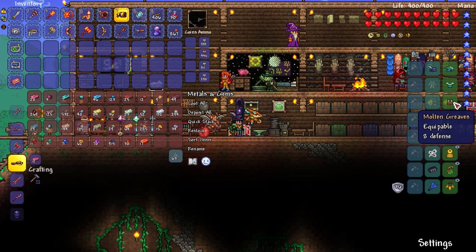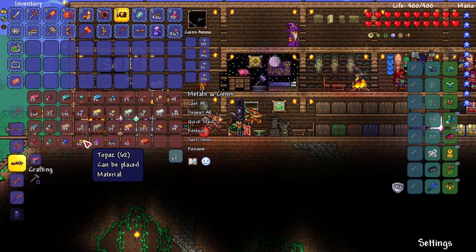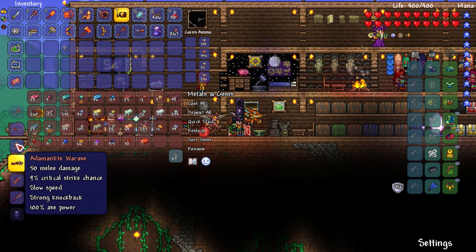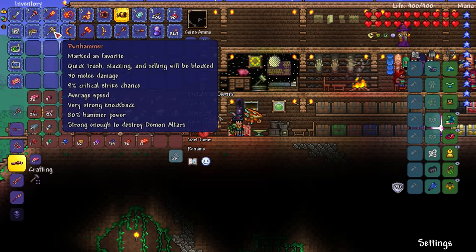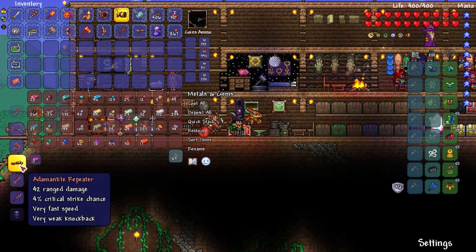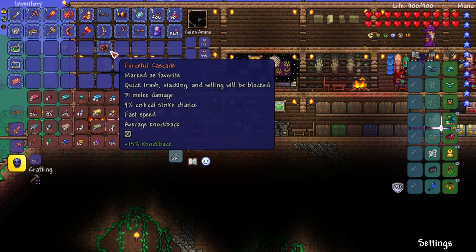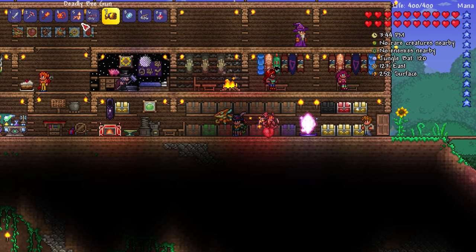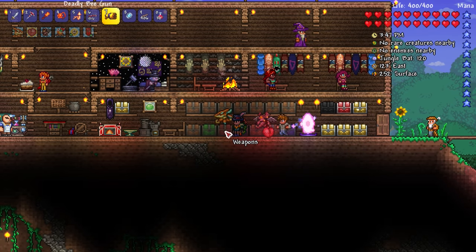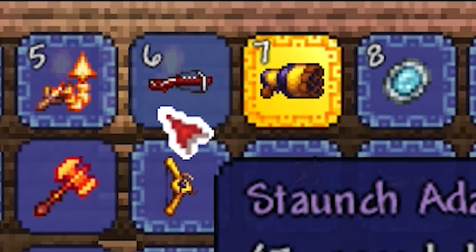We're working on mithril armor right now so it's not that big a deal if we make the repeater. We already have the adamantite pickaxe, but we never made the adamantite axe. Oh wait, there is one — a war axe, 100 axe power. We already have 70 with the keen molten ham axe, so not that big a deal. Let's get the repeater — boom, we got it! Now I need to replace the yo-yo. Wait, it uses arrows and stuff? I thought it would use bullets but I guess it's a bow — it does kind of look like a crossbow.